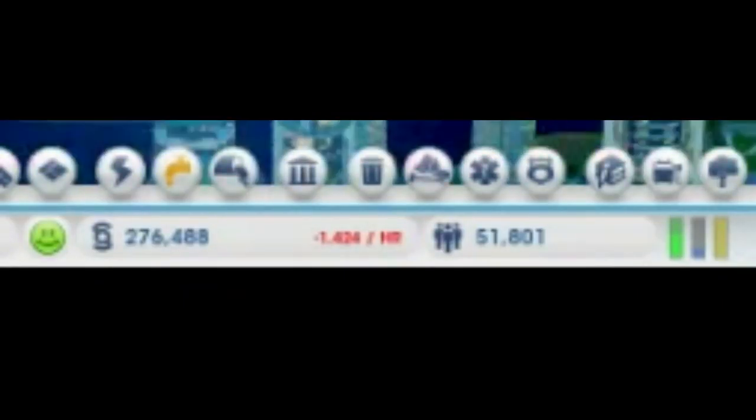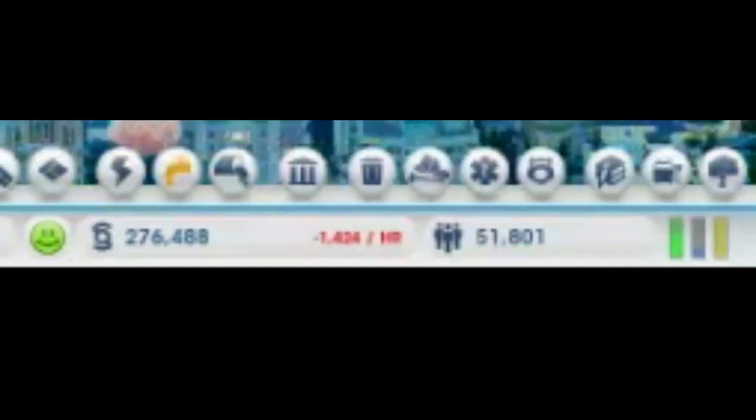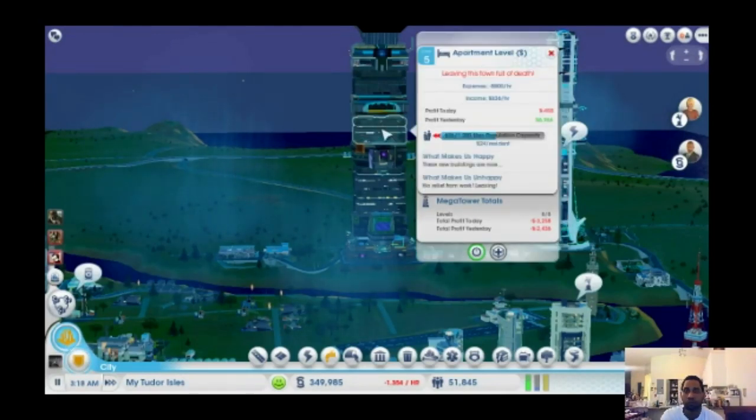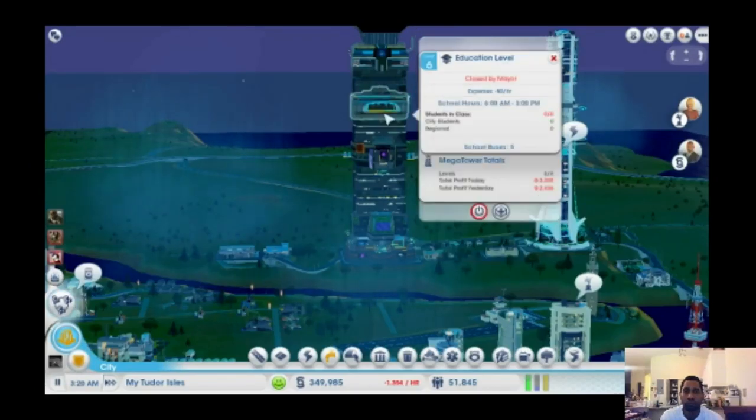I'm sorry for the quality and the positioning, but what I was trying to show you is going to be very important to us. On the left side of the screen it shows us the happiness, the current money that we have, the red numbers which you can't see — those are either our profit or debt per hour — and then the number in black would be your city population.